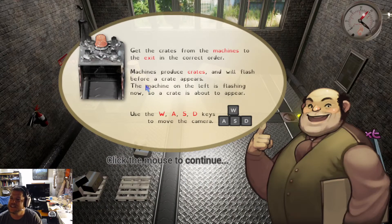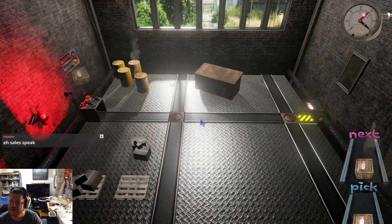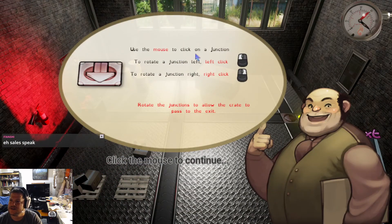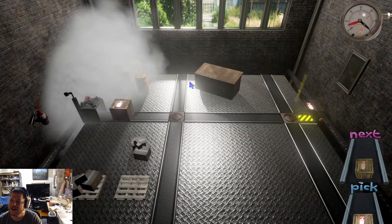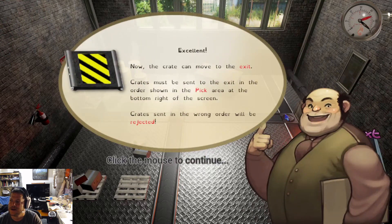Get the crates from the machines to the exit in the correct order. Machines produce crates and will flash before a crate appears. The machine on the left is flashing now, so a crate is about to appear. WASD moves the camera. Use the mouse to click on a junction — left click turns right, right click turns left. Now the crate can move to the exit. Crates must be sent to the exit, and the order is shown in the pick area at the bottom. Oh my gosh — a sorting game. Whew.